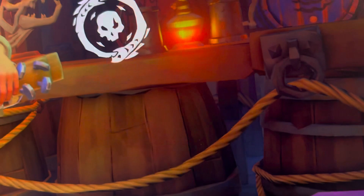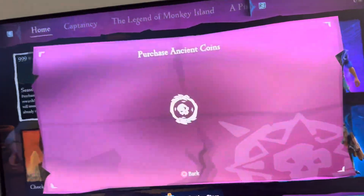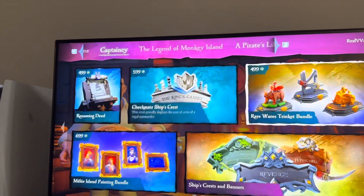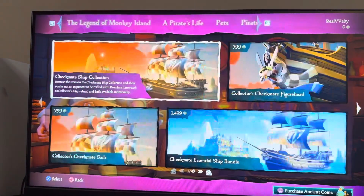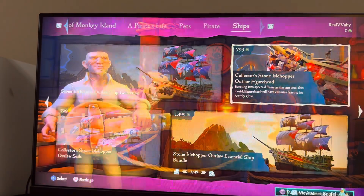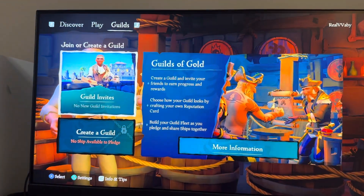You can do this by going to the Pirate Emporium and then pressing square to purchase your ancient coins. Then you can go to Captaincy and purchase different bundles right there. You might also go to Ship and purchase ship stuff as well. That's how you do it on the PS5 version of Sea of Thieves.